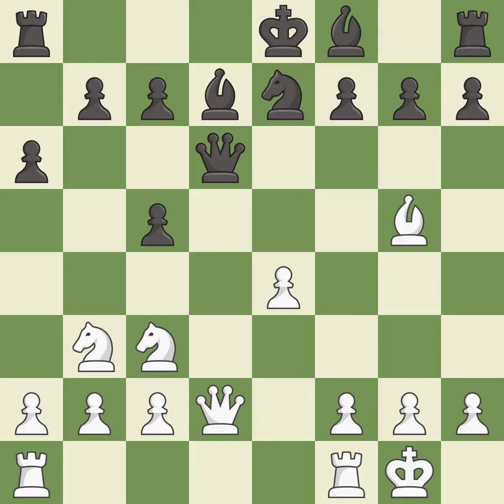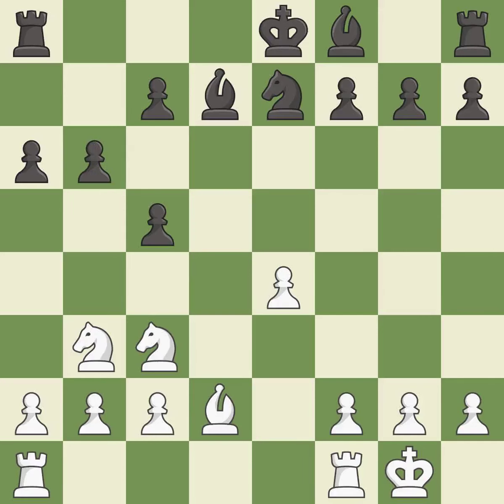This offers an equal trade of pieces — it is best. This maintains the balance in material with a good trade. This is the only good move — it is best. Recaptures. This defends the attacked pawn. This threatens to take an open file with a rook — it is best. This misses an opportunity to take an open file with a rook, allowing the opponent to do so instead — it is an inaccuracy.